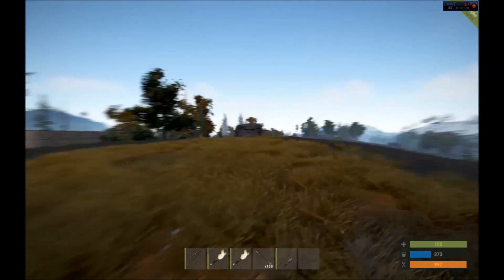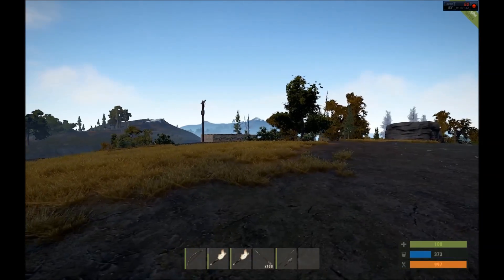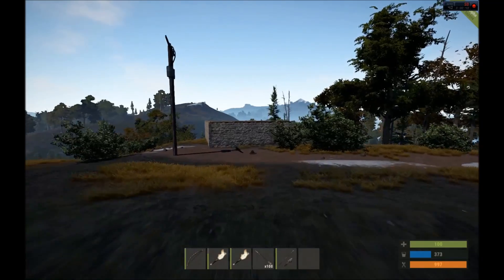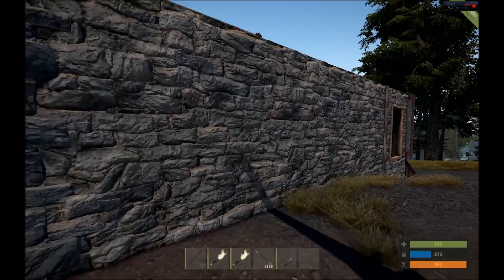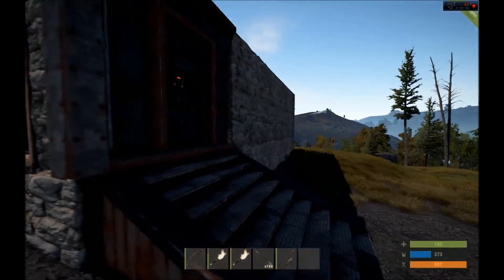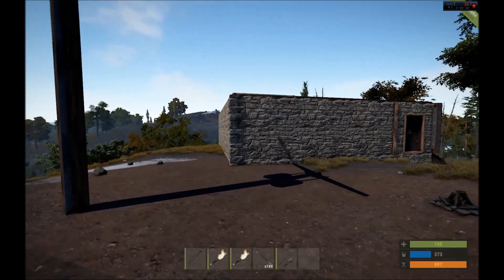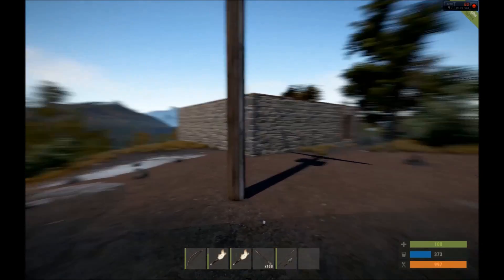Along the same lines, buildings now load in differently — there are lower quality variations of the building depending on your load distance. As you get closer to the building, it's going to generate and become more apparent in terms of its detail. This has effects on performance as well. You can kind of see a little bit of texture pop-in, but it's actually enhancing performance by quite a bit. The texture pop-in is a little noticeable, but that'll likely be improved as well.